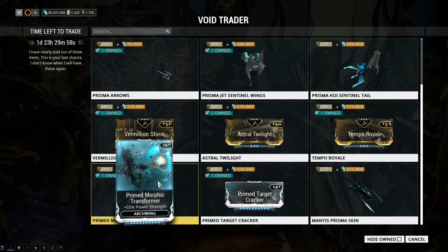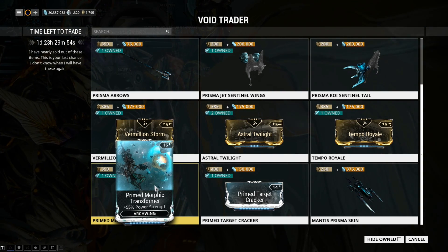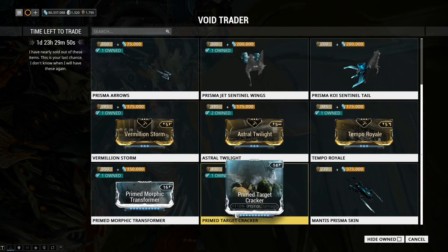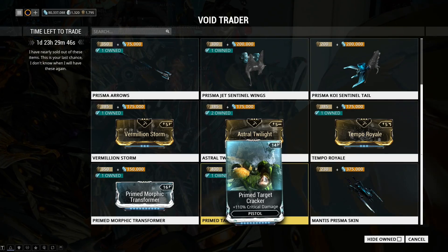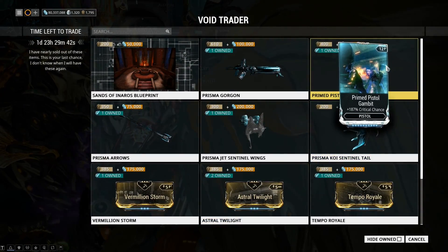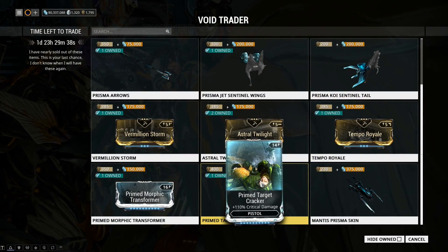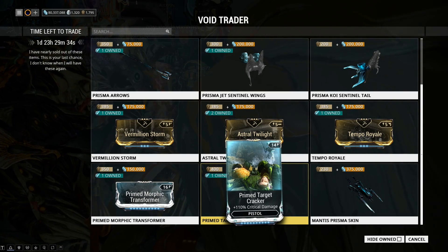The Primed Morphic Transformer for 350 Ducats is overpriced considering nobody really does Archwing, but considering most Primed mods are more than that, it's actually about right. Primed Target Cracker really goes well with Primed Pistol Gambit — one being crit chance, one being crit damage. As a combo, those two are actually worth it for some secondary weapons.